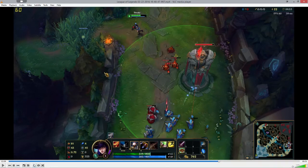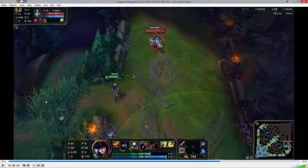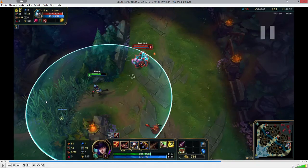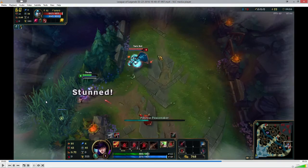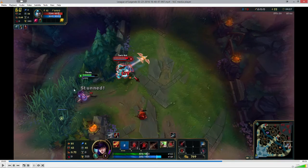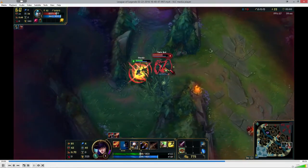Here I'm already pre-buffering my auto attack — I right-click on him and start my auto. Then the stun comes out; I see the stun come out. I'm already set to auto attack him, so I use my Q as soon as I see the projectile fly. The Q projectile is out, I'm stunned, but I'm already mid-animation. The little swirlies above my head show I'm stunned, but the animation finishes and he still takes damage — meanwhile I'm stunned. And then there's the next auto.